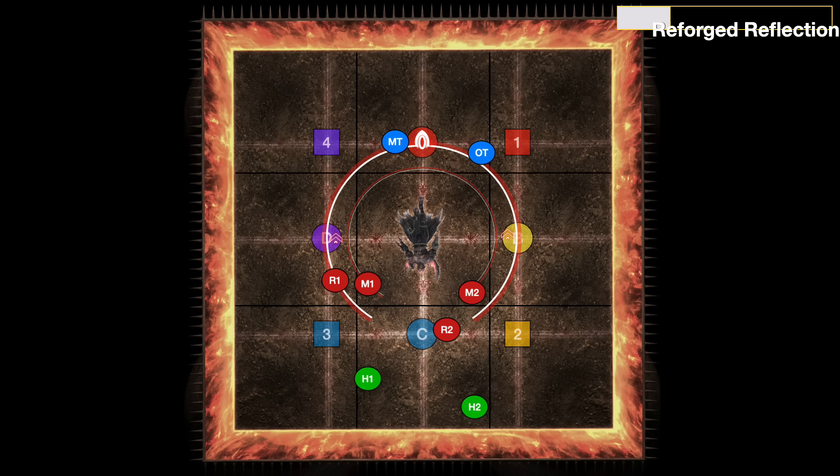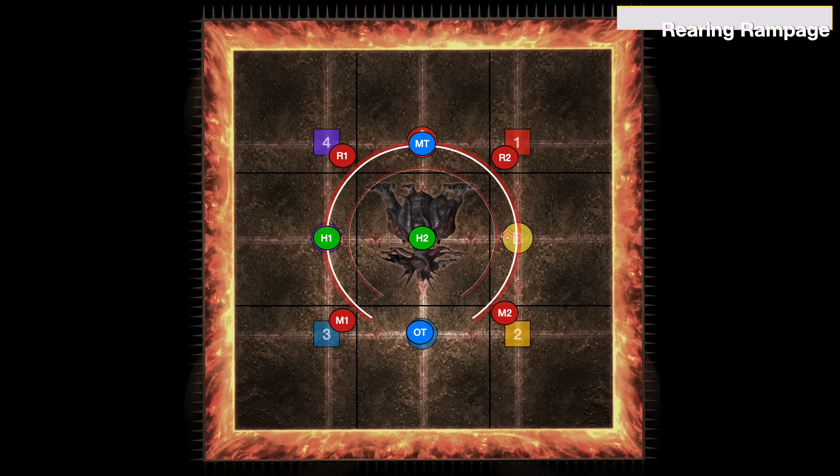In this case, it transforms into a centaur, and everybody stays where they are except for R2, who didn't pop their Knockback Immunity. The boss will now cast Rearing Rampage, and we need to be spread roughly for this. One advantage is there is room for a healer to be able to go towards the middle to make this healing check easier. We're about to get four sets of pretty hard-hitting raid-wides.